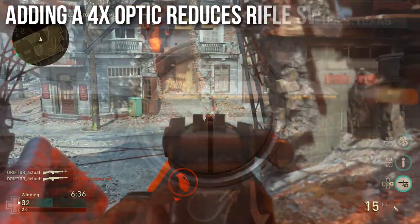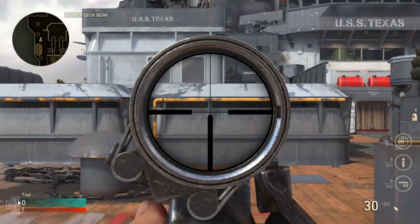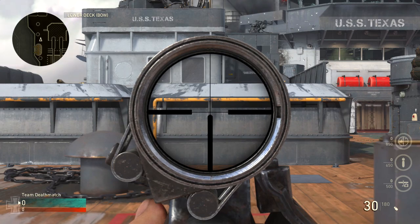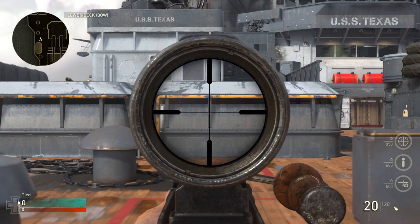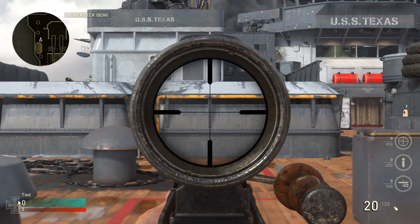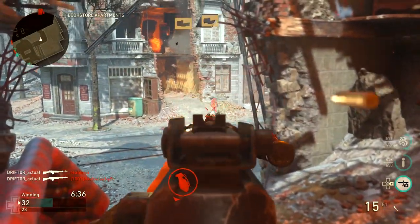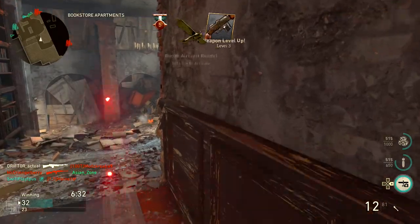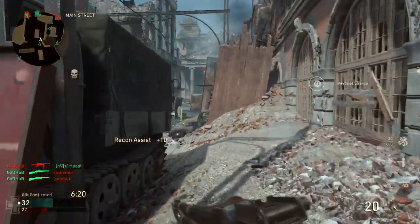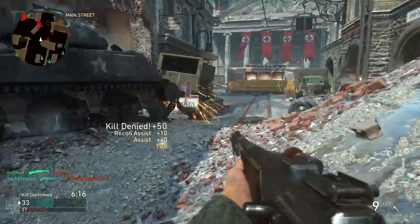I did find that adding a 4x optic reduces the sway by about 95%. Here is the STG-44 again - you can see that with the 4x optic there is essentially no sway on it, maybe a negligible amount. And the BAR, which sways a lot, when I put a 4x optic on it now sways so little I had to really eyeball to see it was doing anything at all. So adding a 4x optic to any gun where the sway is annoying seems to very significantly reduce it - I'm estimating about 95%.